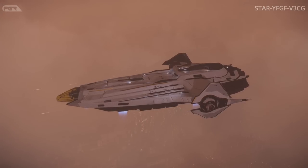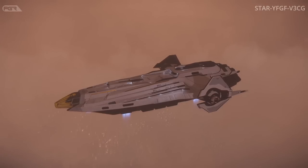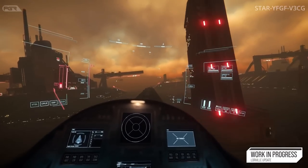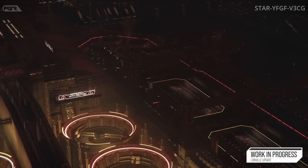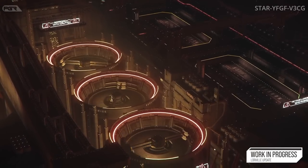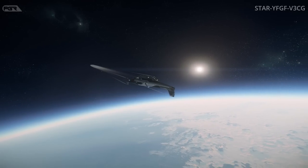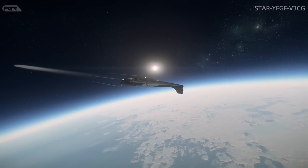Up next is the MISC Hull C — they're going to be committing it to the Star Citizen Alpha 3.20 build. Right now it's tentative, so they're aiming for it and we'll have to see. It encompasses all tasks including design, art, audio, and tech required for implementing the MISC Hull C heavy cargo hauler into the PU. This is going to be a big one, because these ships will have a huge impact on the economy.